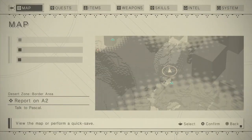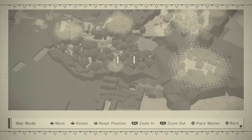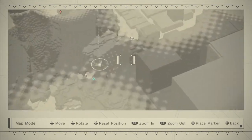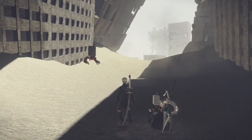Hi guys, welcome to another Nier Automata video. In this one I'm going to be showing you guys how to get the Naughty Children gold trophy in the game. In order to do this, you need to do a couple things with Emil, one of the side characters in the game.